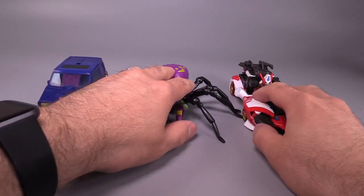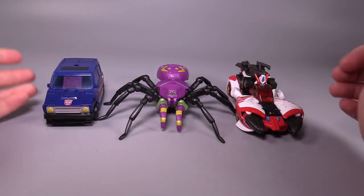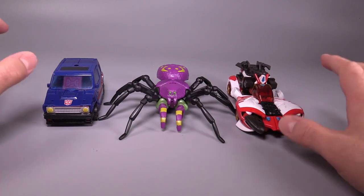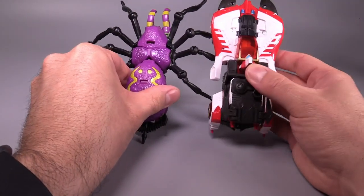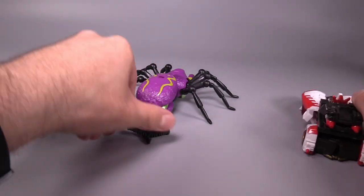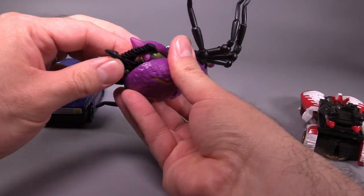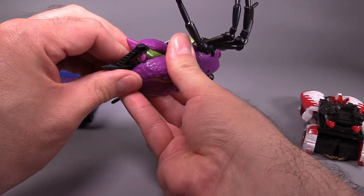We've got Override and Skids here — oh god, I forgot his name for a second, that's awful. In terms of height, it's roughly the same length as Override, a little bit longer thanks to the legs. An issue you just saw is that the gun stored in the abdomen of the figure has a tendency to fall off very easily — it just doesn't stay on there very well.